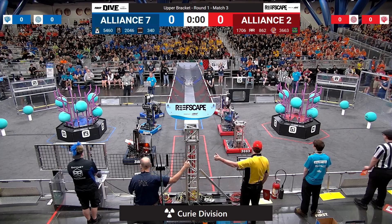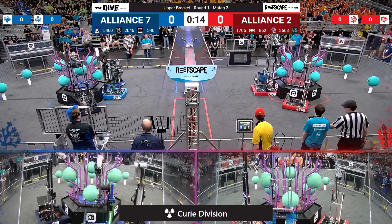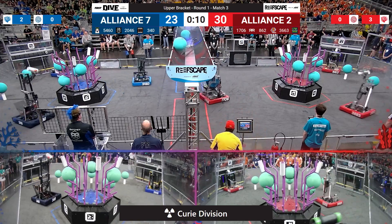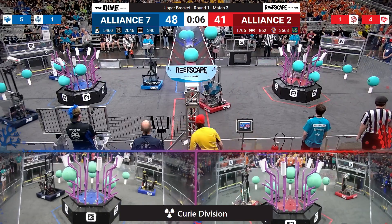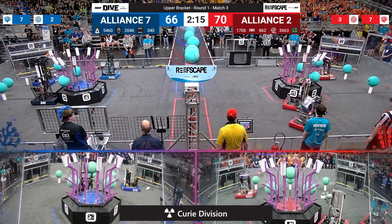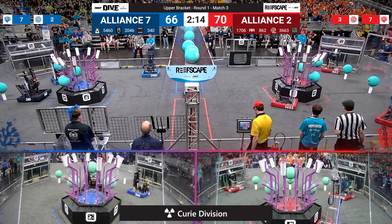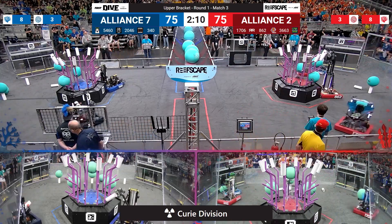Drivers behind the line, and three, two, one, go! Upper bracket, round one, match number three officially underway here on the Curie Division. Looks like we've got game pieces being scored for both of these alliances — one piece of algae apiece, level four coral on either side. Pretty evenly matched, going one for two, one for two, and now three for three on pieces of algae. Red Alliance takes the slight advantage, 70-66, as we move into our teleoperated period. Robots come alive, students take control.